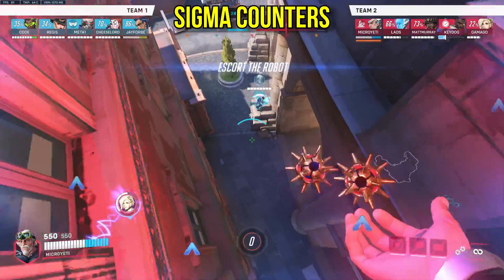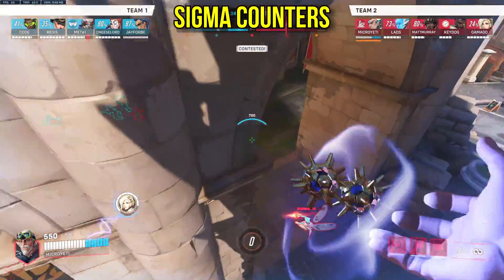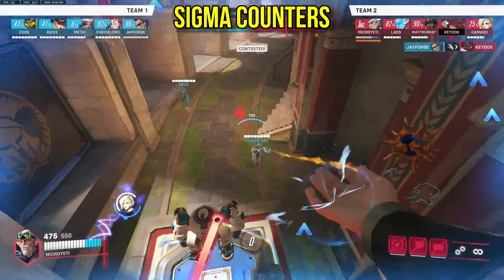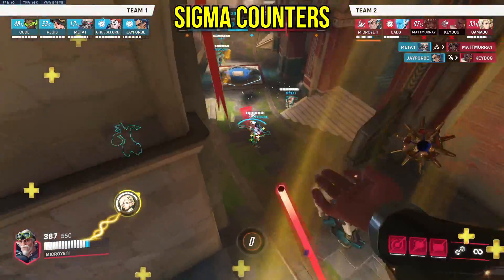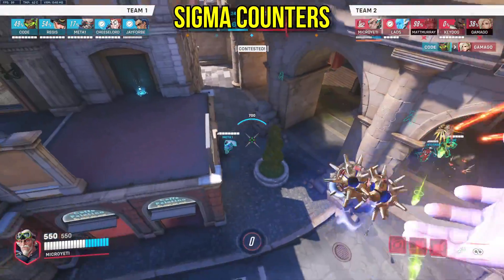Sigma loves to keep his range, but he does have the tools to defend himself if he gets worked upon. A good Reinhardt with good shield management, or a good Junker Queen or Zarya, should be able to bully the Sigma up close. Symmetra, Junkrat, and to a lesser extent Reaper can also do the same thing. And because we're all about closing the distance, Lucio can help with that too.